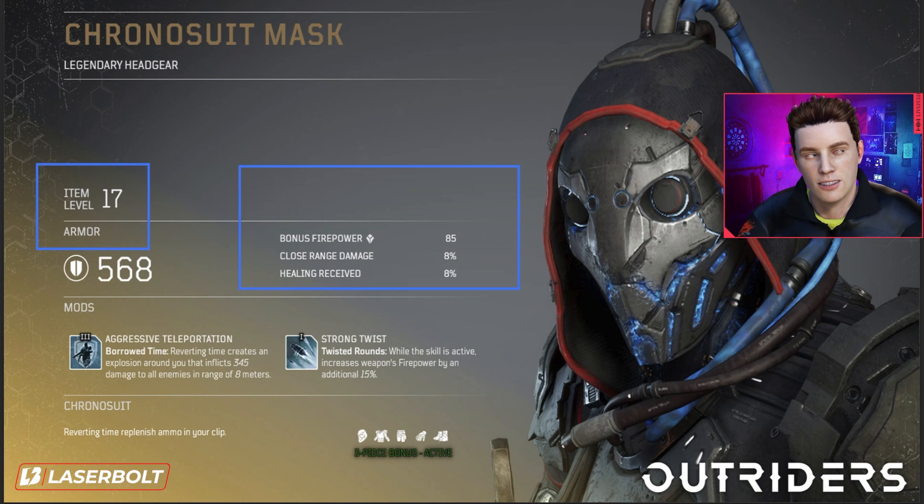The next things you want to pay close attention to are the three stats on the right-hand side. These are what make the gear — the complete suit — very helpful, because they give you bonuses to very important stats. And then last but not least, what you actually get from the suit itself once you have all three pieces.